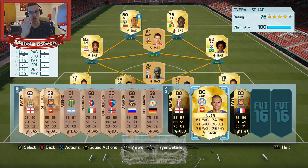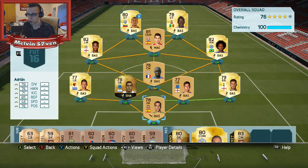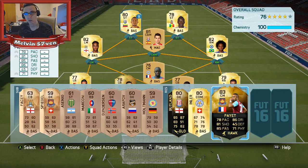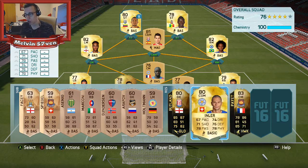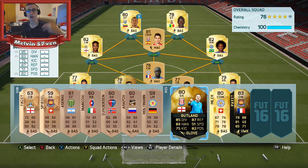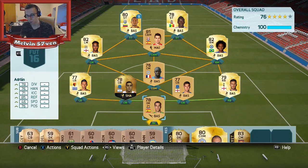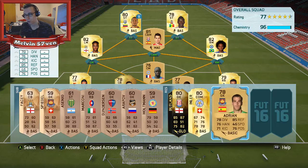We've got 6 upgrades to make, and I've condensed them into 3 players here on the reserves. I've used 3 upgrades on Pia — the Rare upgrade, then the Overwatch 82 upgrade, and then the Inform upgrade. So that's 3 upgrades on that one card. We've also upgraded Inler — non-rare to a rare. And Butland — non-rare to a rare to an Inform. So that's 2 for Butland, 1 for Inler, and 3 for Pia.